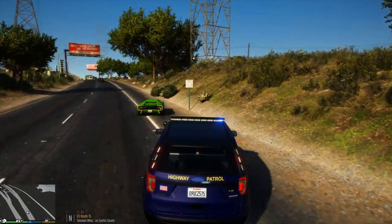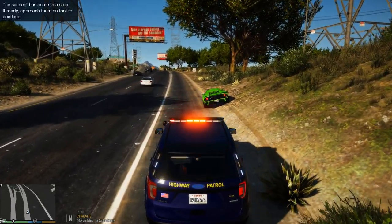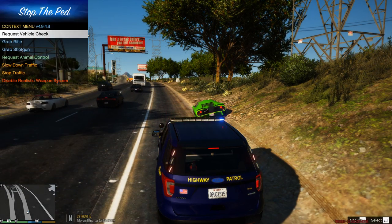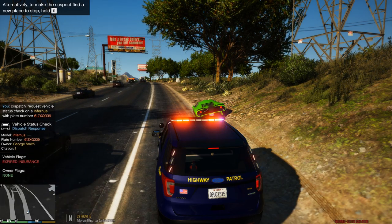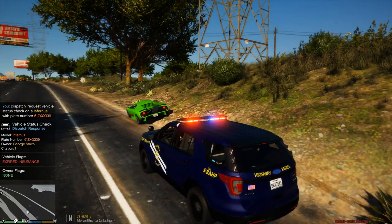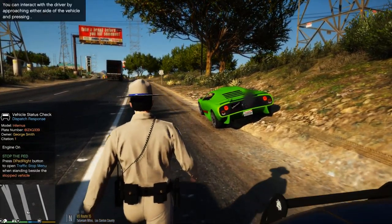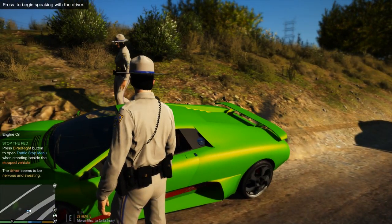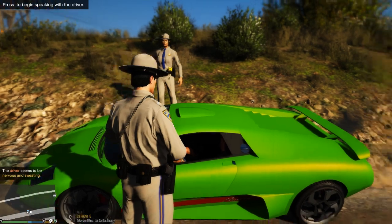We're gonna stop and see what's going on with that. Pullover. Target vehicle license plate — expired insurance. It's a traffic violation, approach with caution. Good evening, sir. Trooper Burnett with the Central District DPS. We stopped you for merging onto the interstate way too fast. Let's see some ID.